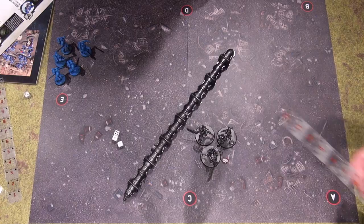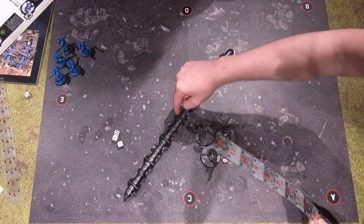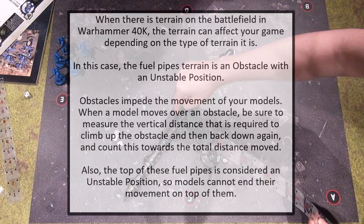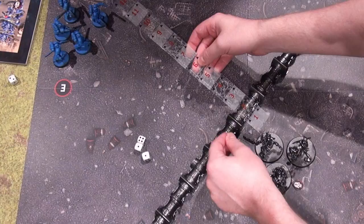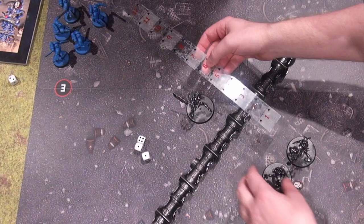Necron Turn 2. These guys move eight, but there's terrain to deal with. When there is terrain on the battlefield in Warhammer 40,000, it can affect your game depending on its type. In this case, the fuel pipes are an obstacle with an unstable position. Obstacles impede movement — when a model moves over one, measure the vertical distance to climb up and back down and count it toward the total distance moved. Also, the top of these pipes is an unstable position, so models cannot end their movement on top of them. It's an inch across, an inch up, and an inch down, so effectively subtract two from their movement and just move them six.